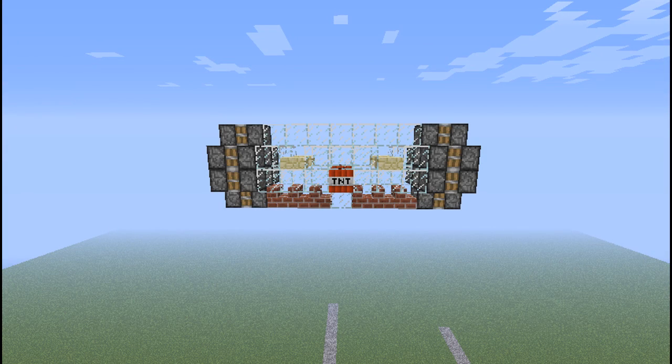Hey everyone, Stephen here, and today I'm going to be showing you how to build a piston-powered airplane in Minecraft. It's able to move in two directions, and it's got its own weapon system, so I'll jump into it, show you what it can all do, and then I'll show you how to build it later on.